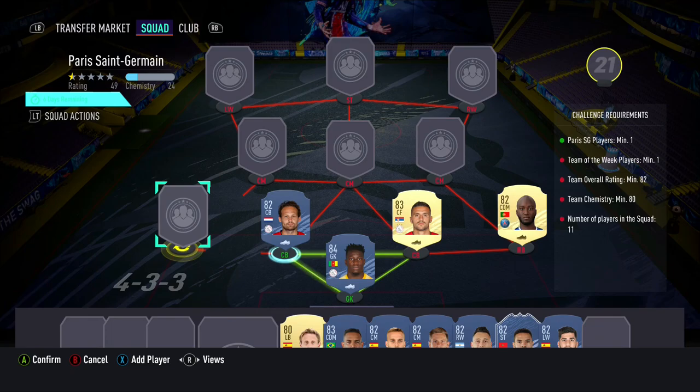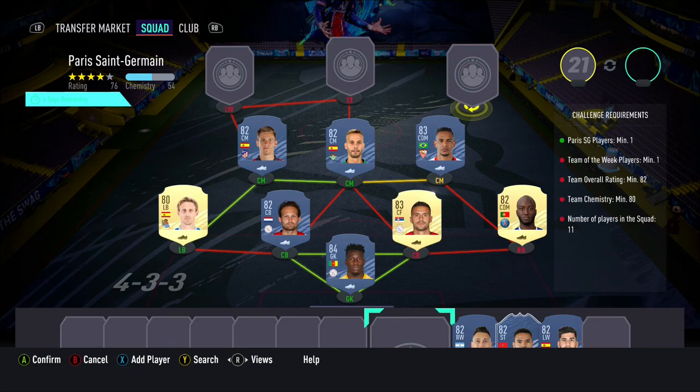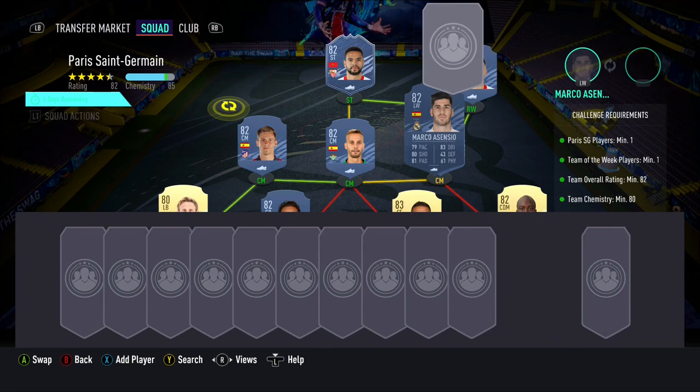We start off the team with our goalkeeper, Danilo Pereira being our right back, Tadic and Daly Blaine being our 2 centre backs, with Nacho Monreal being our left back. Our 3 midfielders are Fernando, Canales, and Llorente, with Acampas being our right wing. In the striker position we have in-form El Norrisi, with Marco Asensio being our left wing.